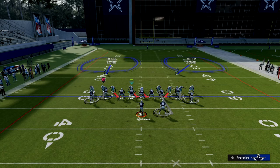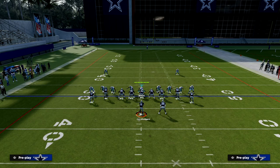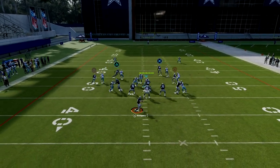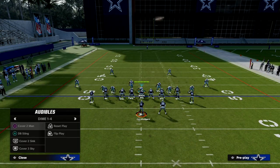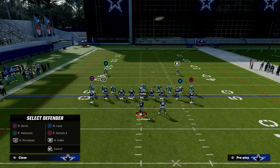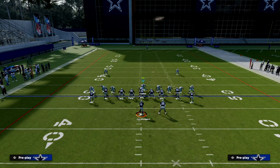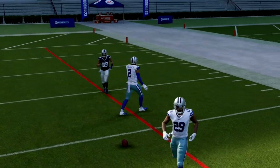So again, we're pressing the coverage after we audible to Cover 2 Man. This time I'm just going to spy my guy to show you how the coverage plays. There's really only one route you have to worry about in my personal opinion. If you know this is coming, go ahead and shade outside. You see they're able to hang - he did get a little separation on that right side, which is why shading outside can be very helpful. One of the other things I really recommend is taking the safety and putting him into a middle third, rolling the coverage to the situational strength on the right side, so you now have safety help over the top for Cooper Cup.